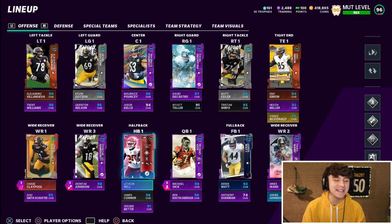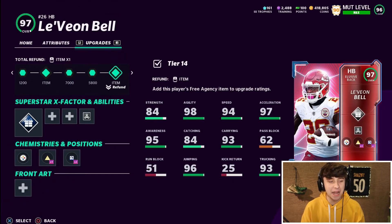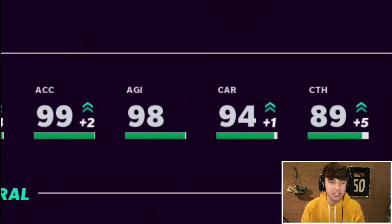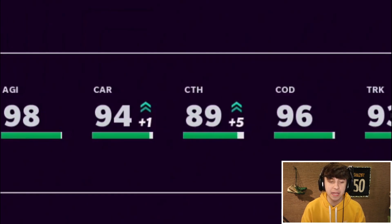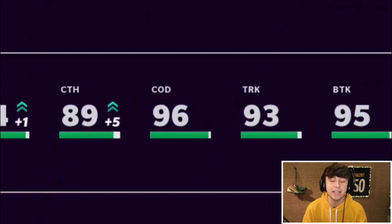Here is the lineup — a 99 Le'Veon Bell with the free agency card art. He's got 98 speed, 99 acceleration, 98 agility, 94 carrying, 89 catching — very nice, I definitely like passing out of my running backs — 96 COD, 93 trucking, and 95 break tackle.